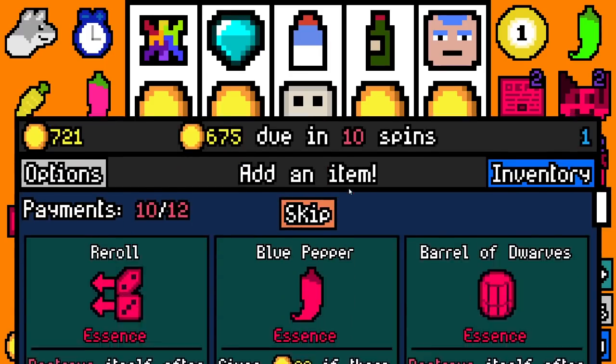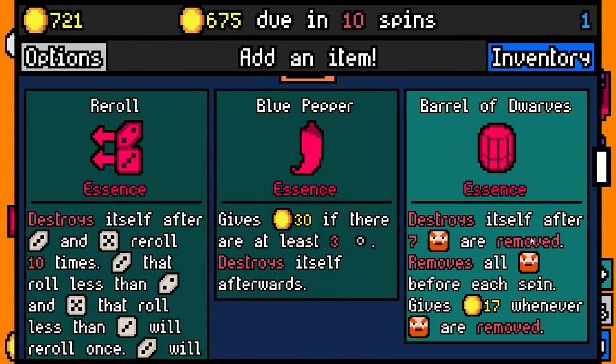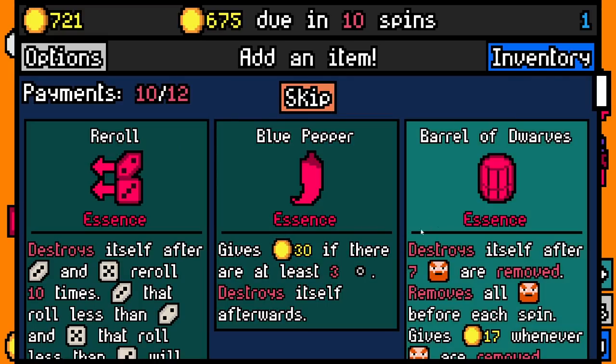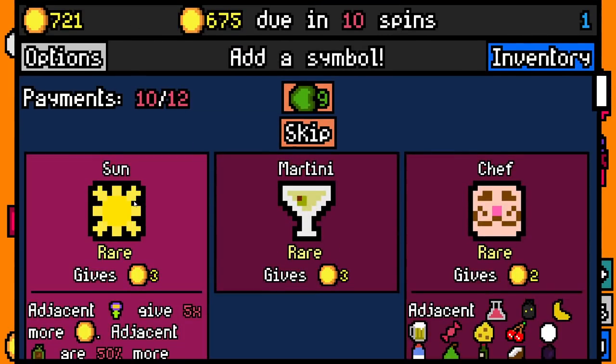Rusty Gear Essence. I want the coins. Destroy itself — the seven Dwarfs are removed, removes all Dwarfs before each spin, gives 17, and other Dwarfs are removed. Not really beneficial. Gives 30 Godfrey at least three empties — no. We'll take reroll. I'll be back later, I have to head into work. Hey, enjoy work — hopefully work goes well for you.